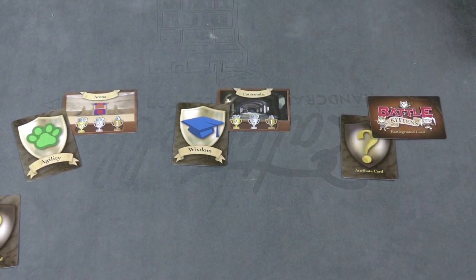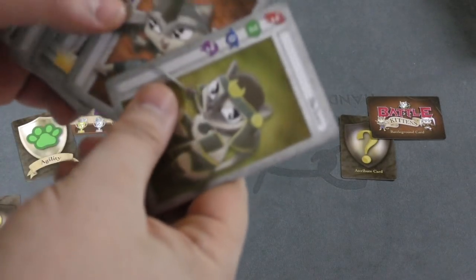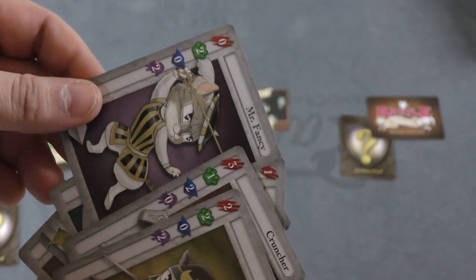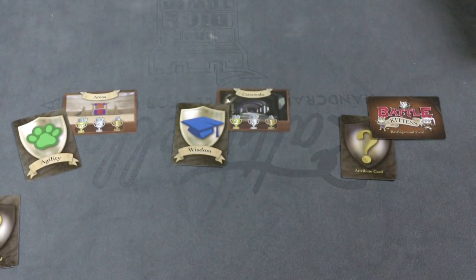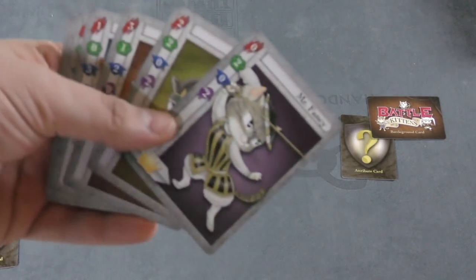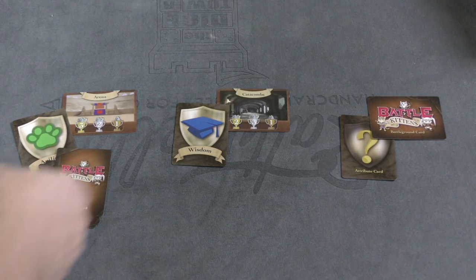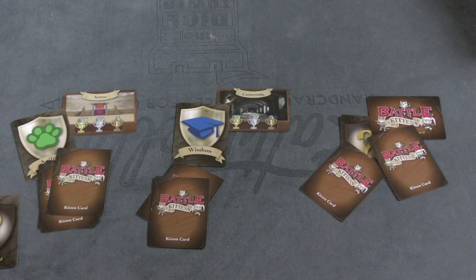Each round, players are dealt seven cards. You look through them, pick one — I might keep Mr. Fancy here — and pass the rest to the person to your left. You keep doing that until everyone has seven cards. Players then divide their cards into groups and send them to the different arenas.